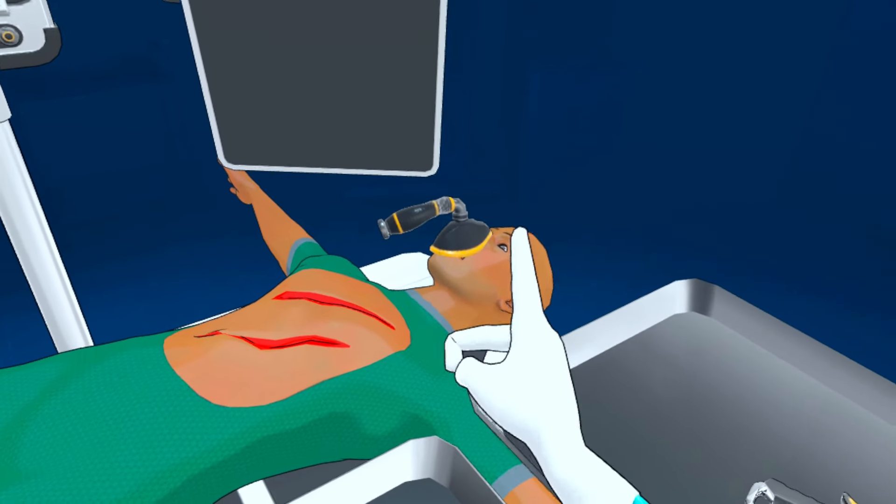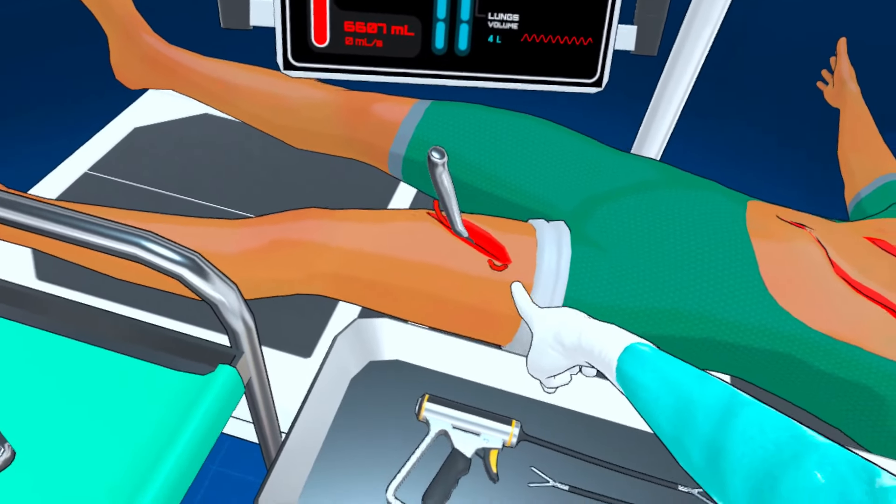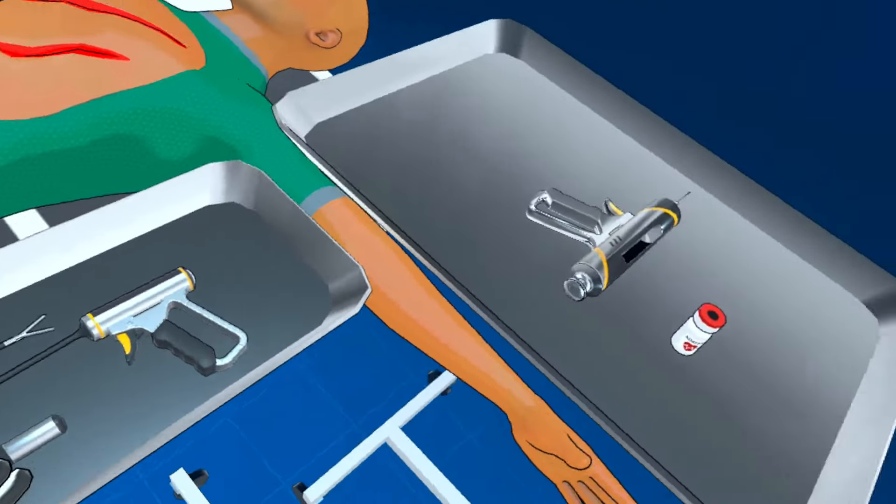The only thing we need to do is to remove that foreign object from your leg. We just need to yank it out. But first, we need to make sure that you can't feel it — you shouldn't feel it. So I'm just going to poke around a little bit. Can you feel that? Oh, you can't feel it? Cool.